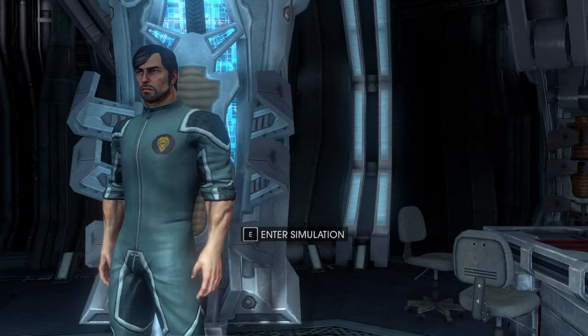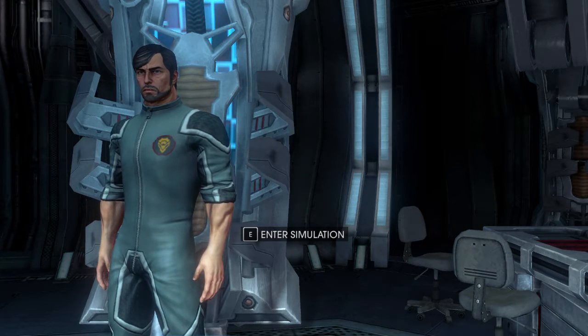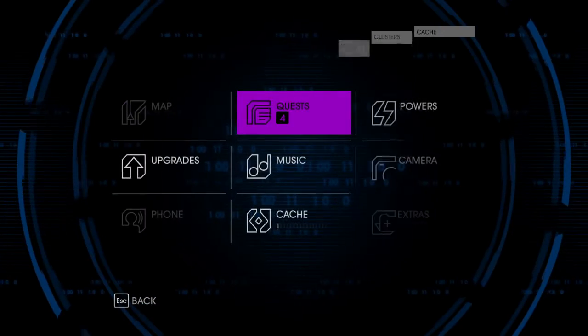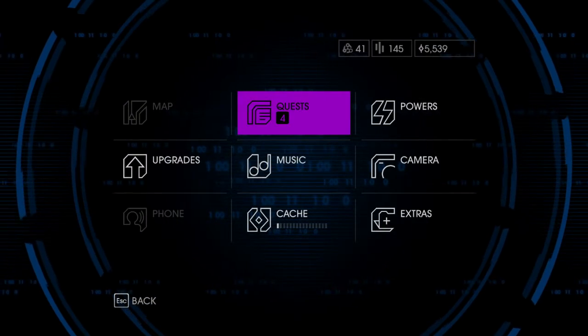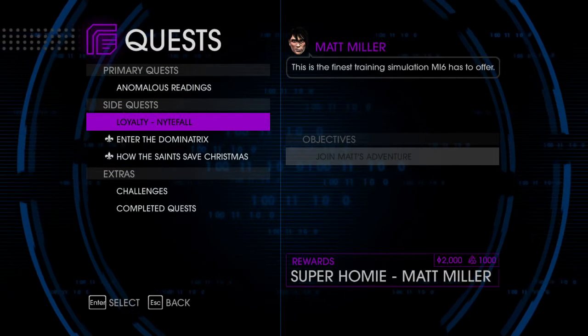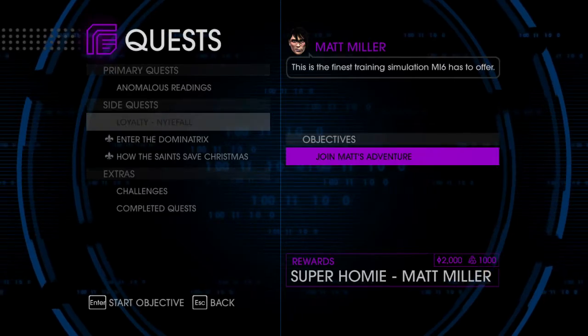Hey there everyone, Trenty here and welcome back to Saints Row 4. So in the last episode we actually got Matt Miller out of the simulation — and by out of the simulation I mean out of Zinyak's ship. But now we're going to take him into the simulation. We're going to do the first loyalty side quest of this LP: Nightfall.